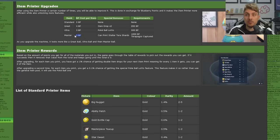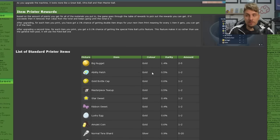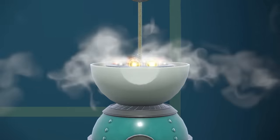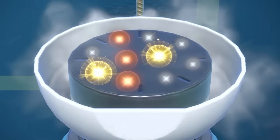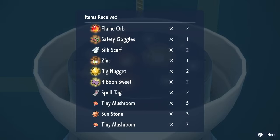The cost per item printing job stays at 3 Blueberry Points, and the key new feature is that it can start printing Stellar Tera Shards. Item drops are weighted by color. Gold drops include high-cost items like Big Nuggets, Ability Patches, Gold Bottle Caps, Star Sweet, and Ribbon Sweet — those last two are Alcremie evolution items and I believe this is currently the only way to get them in the game, making them very valuable gold drops.